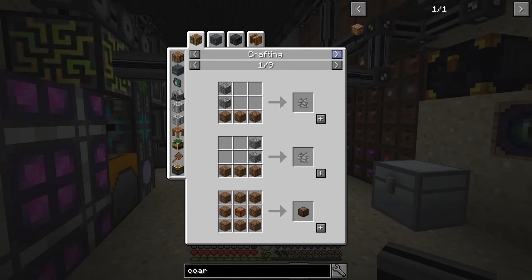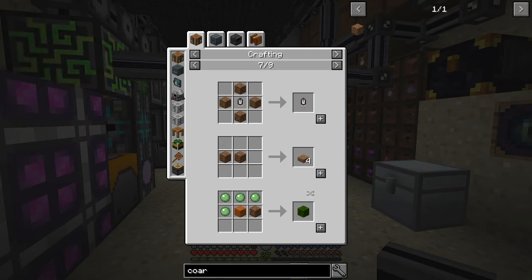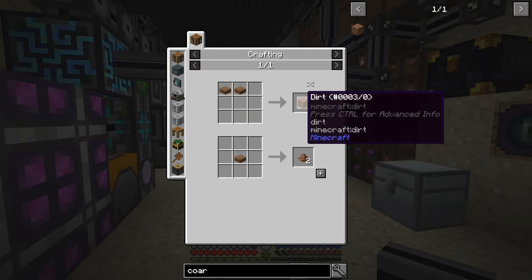So here we've got coarse dirt. If we look at the uses for that by right-clicking it, you see you've got some recipes. One of the recipes here is you can make four slabs from two coarse dirts, and the use of those dirt slabs is you can put those together to make dirt.